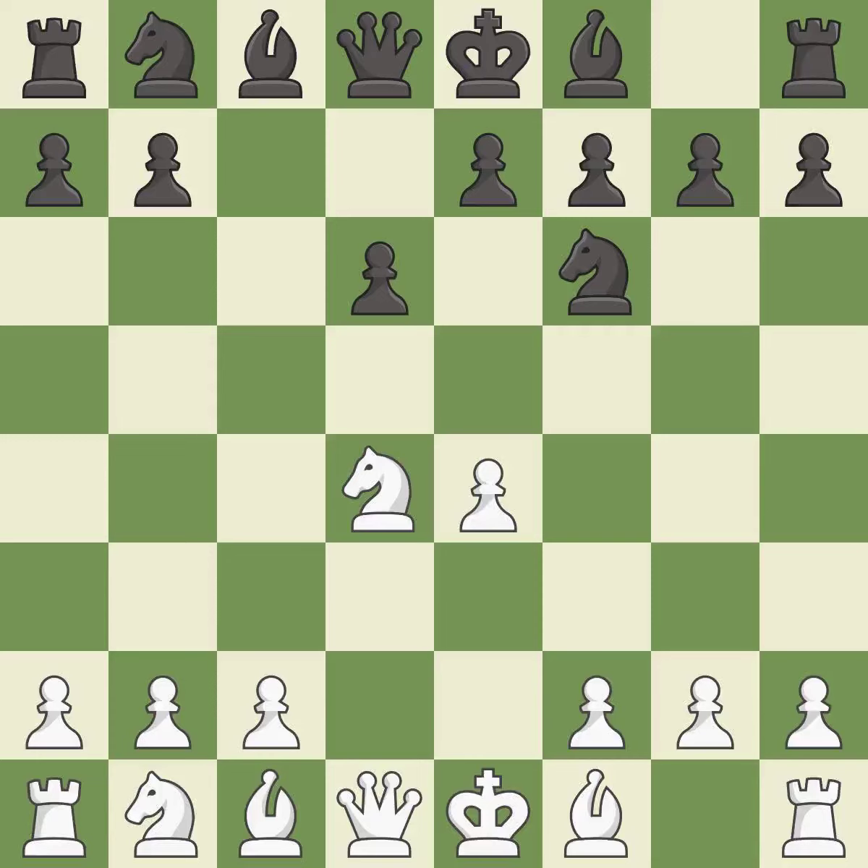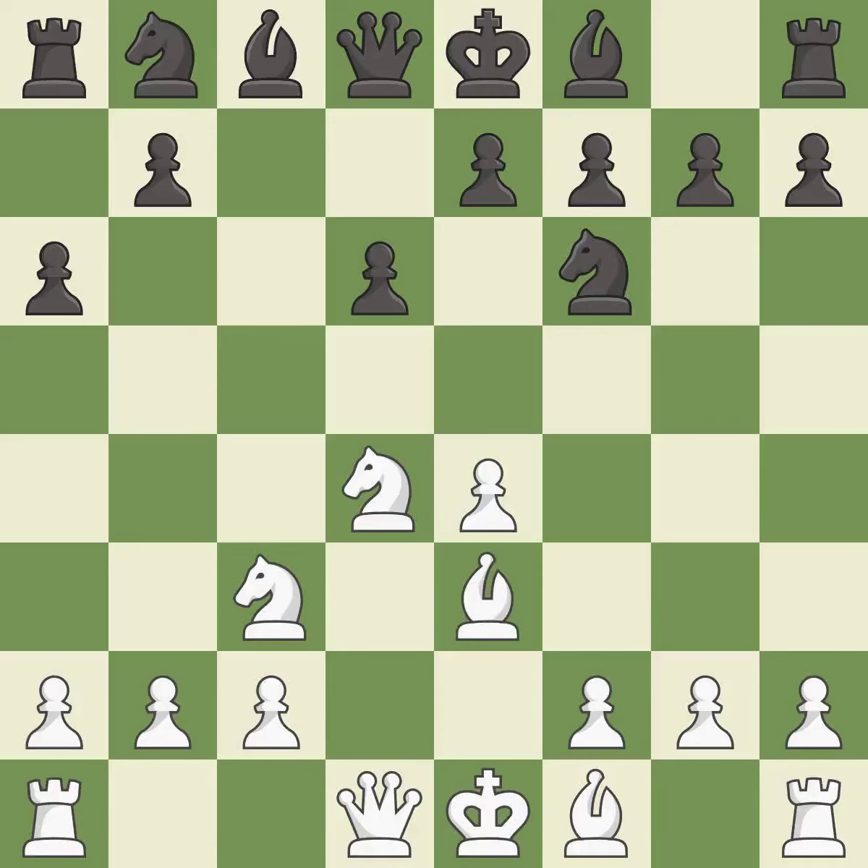Nf6 develops the knight toward the center and attacks the undefended e4 pawn. Nc3 defends the e4 pawn and starts to develop on the queenside. a6 prepares the queenside pawn advance b7-b5 and also prevents white from playing the bishop or knight to b5. b3 supports the strong d4 knight in the center.